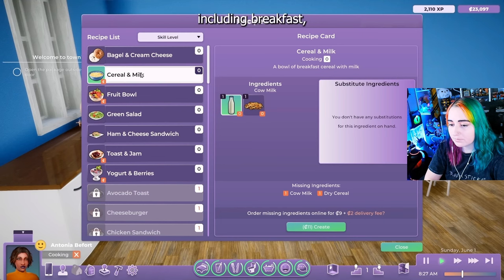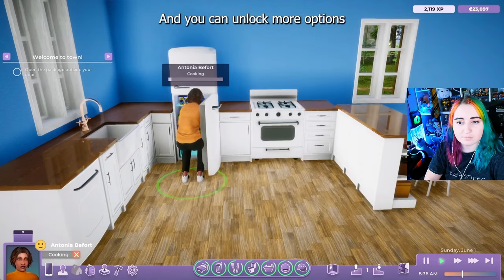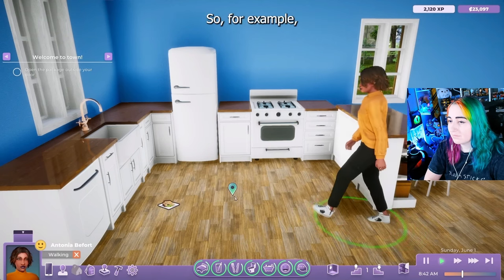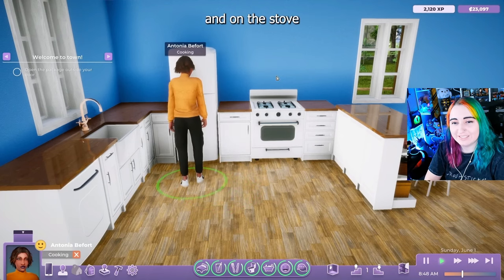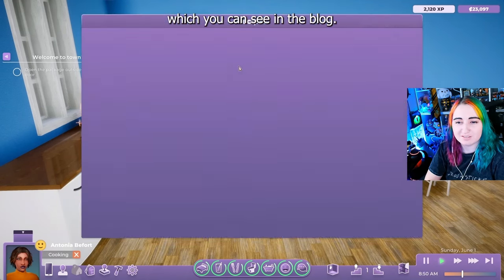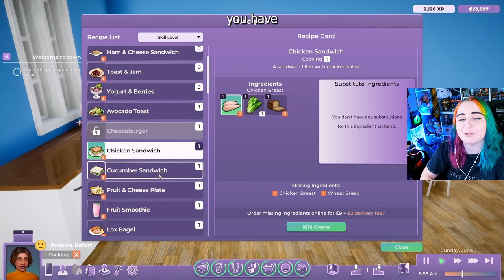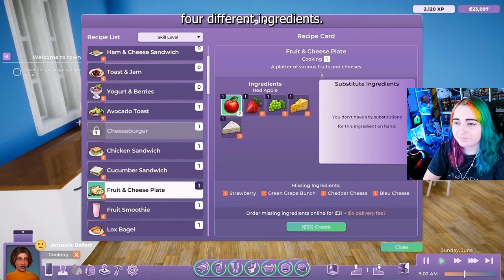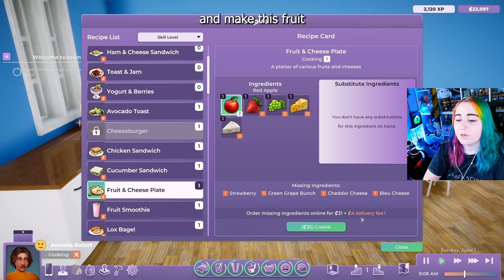We have three main food categories, including breakfast, lunch, and dinner. Cereal and milk is a breakfast option, ham and cheese sandwich is a lunch option, and you can unlock more options as you level up your cooking skill. She also goes into the different types of cooking — you can cook using the refrigerator, on the counter, on the stove, as well as the barbecue, which you can see in the blog. One other thing you'll notice on this screen is this orange icon basically telling you whether or not you have the ingredients you need. Here you can see I'm missing four different ingredients. You do need the ingredients — it'll cost $31 plus a $4 delivery fee to get these and make this fruit and cheese plate.